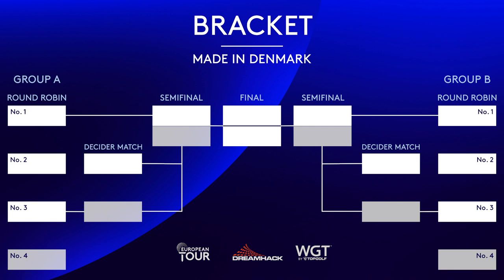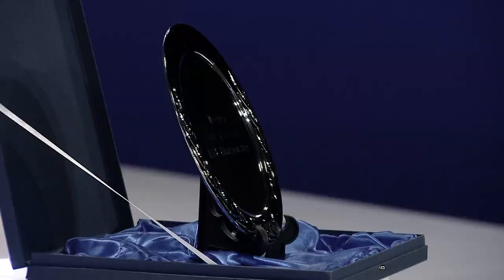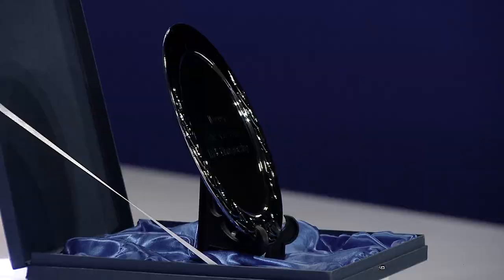As you can see, we have two groups with four players in each. Every match is nine holes match play until the final, which is 18 holes match play. A win gives you three points and a draw, one point. Players ranked two and three in each group will play a decider match against number two and three from the other group. Then the winners from the two decider matches will progress through to the semifinals. After the semifinals, it's time for the final, and after that we will have found out who will be crowned the Made in Denmark champion.